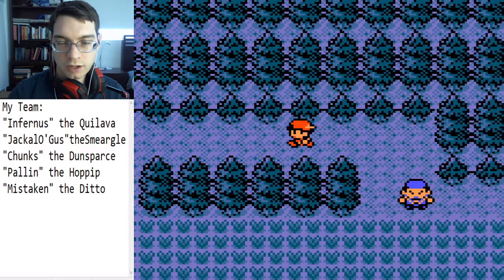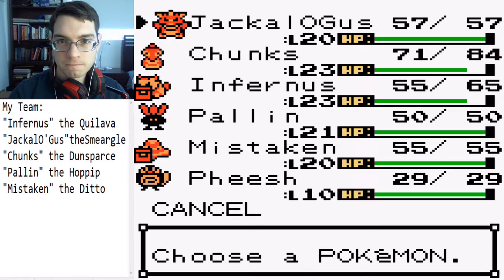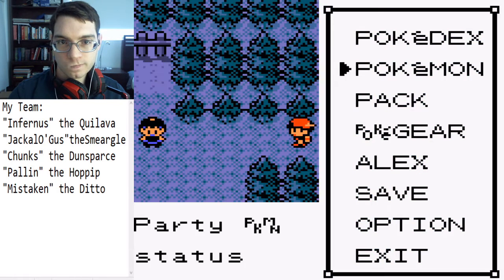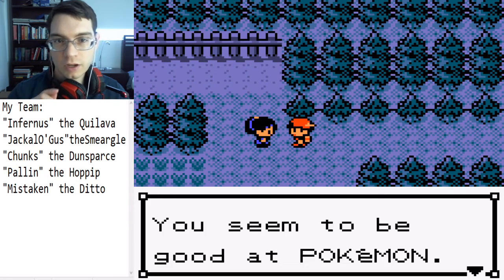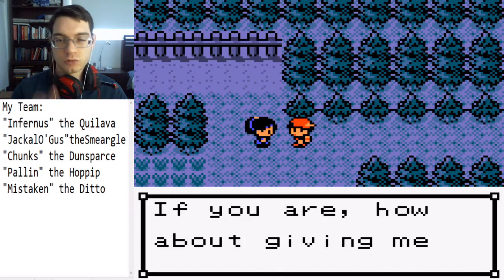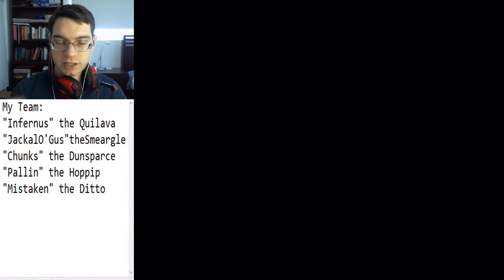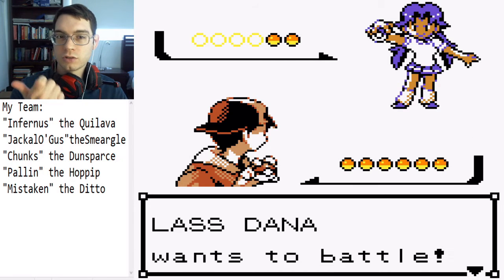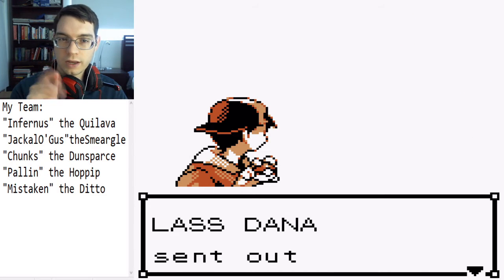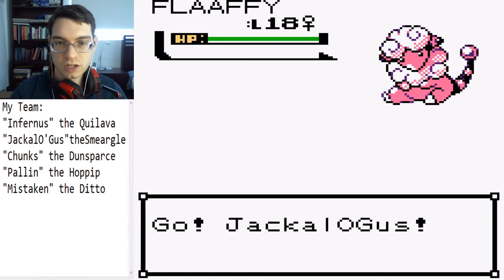I guess I better just go on ahead. So this next trainer, I'm gonna have to do some strategizing with, because I do want to get Ditto — or rather Mistaken — some experience. And I can work with this trainer, but in a certain way. You'll see. So she starts off with a Flaffy — electric-type, you know.